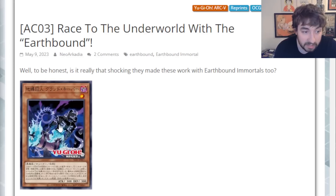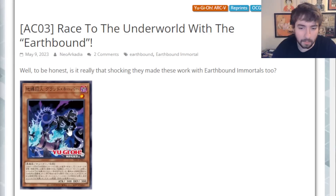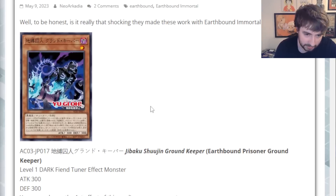I'm really curious. I've always thought they had really cool designs, like the Aztec — Aztec or Inca-esque markings on a lot of the creatures are really, really cool. So let's get into this. Starting off here, we start with Earthbound Prisoner Ground Keeper.